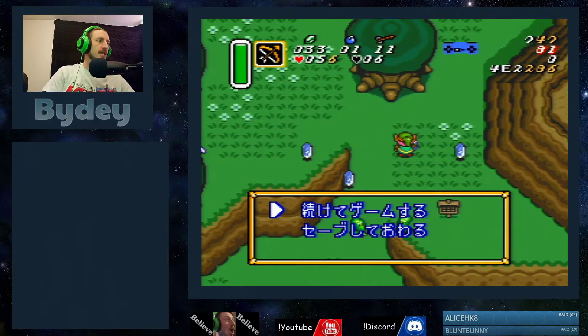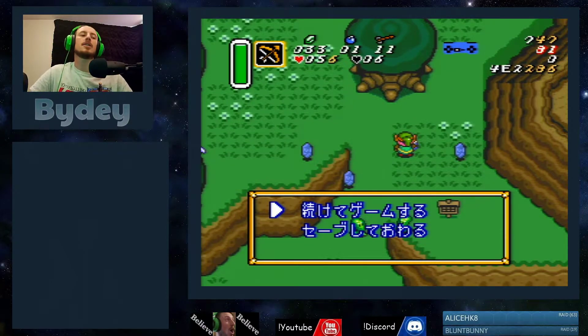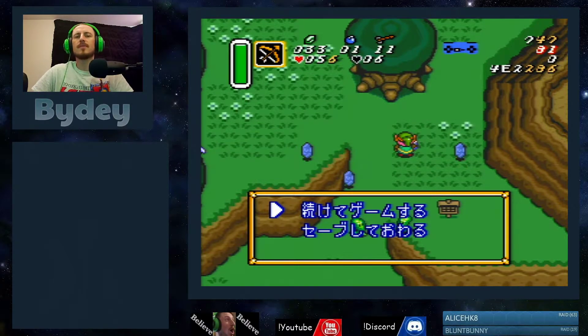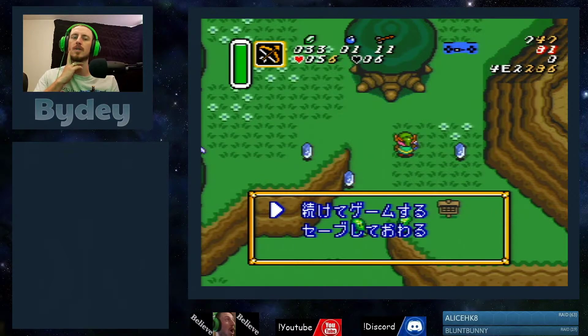I wanted to bring up an idea that I have — something that I've been adding into my run as a way of preserving the prize pack. I've also realized that it is a way of potentially saving time if you go on arrows as well, leaving Hera. Specifically, five, six, and seven arrows is the arrow count.